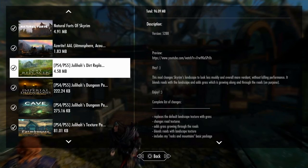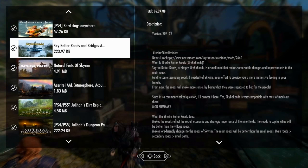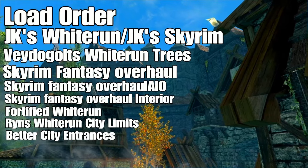For weather and ambience, Infinium and Azurite Weathers are great choices, and Heart of Azeroth is another good one — no strings attached. Julia's Dirt Replacer, Julia's Dungeon Pack, and Julia's Farmhouse Texture Pack pair really well with the outside areas. Sky Better Roads and Bridges is another great mod — it fixes bridges and roads and reflects the economic importance of each of the nine holds, with Riften and Riverwood being perfect examples. Quick, simple, easy, and advanced — enjoy your new Whiterun.